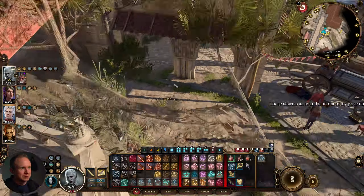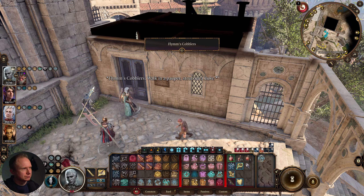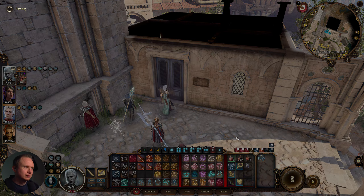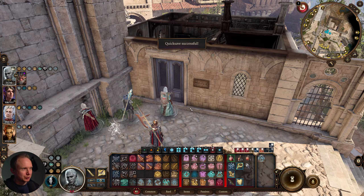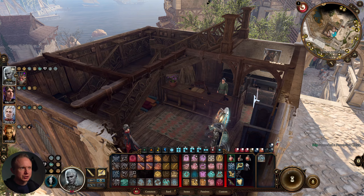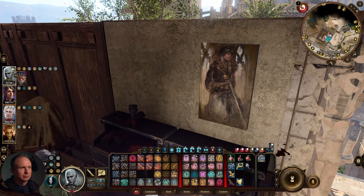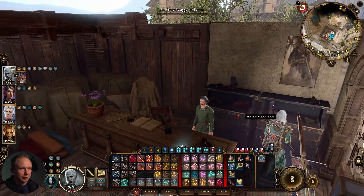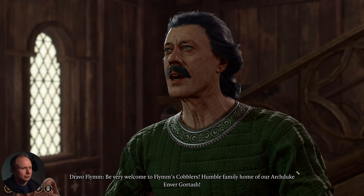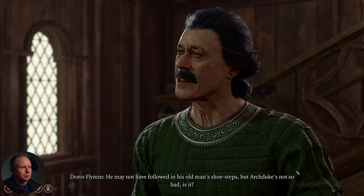There's a temptation to cause trouble but we'll check out this house — Flim's Cobblers. 'Walk in a pauper, strut out a duke.' Always double-check doors. Inside there's a portrait of Gortash — that's a great picture of him. The shopkeeper says: 'Welcome to Flim's Cobblers, humble family home of our Archduke Enver Gortash. He may not have followed in his old man's shoesteps, but Archduke's not so bad, is it?'